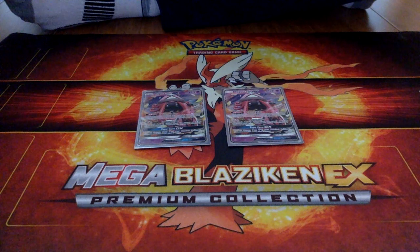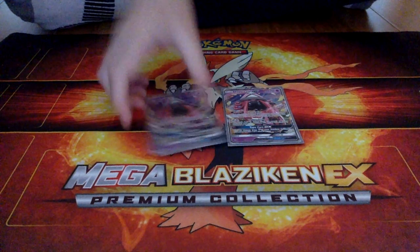Two Tapu Lele GXs with the Wonder Tag ability. When you put it on your bench from your hand, you may search your deck for any supporter and put it into your hand — pretty nice to set up a Brigette or a Sycamore if you need it.